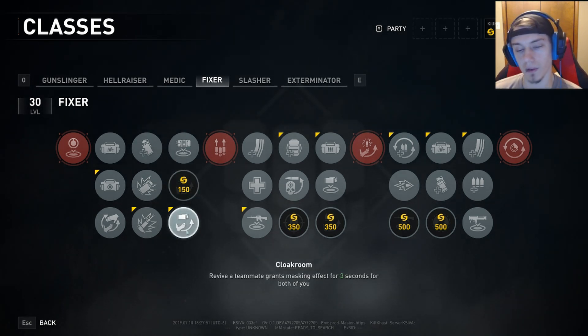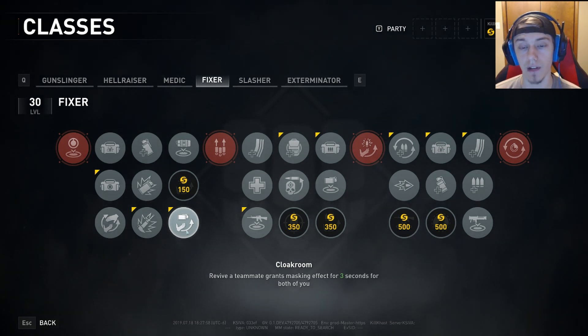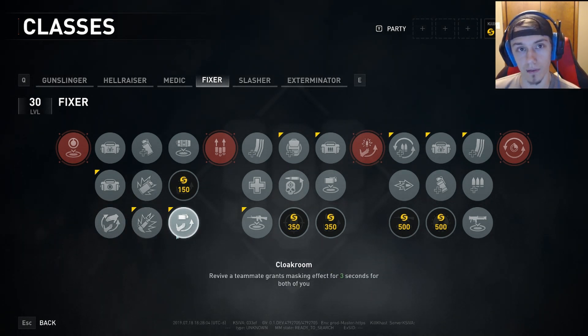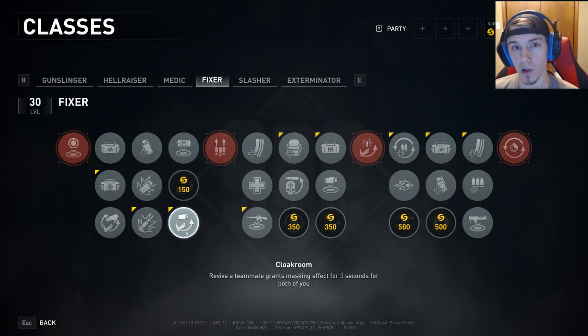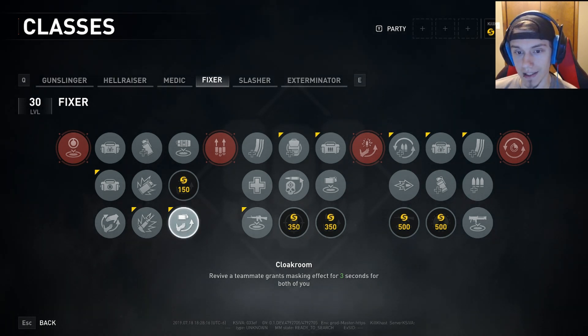Next, Cloakroom: reviving a teammate grants masking effect for three seconds for both of you. Masking in sixth gold difficulty is very strong and very helpful. I would highly suggest running with this, although it is very hard to pull off a full revive because you don't really get much downtime during swarms. But if you can pull off a full revive, it could potentially get your entire team back on its feet.